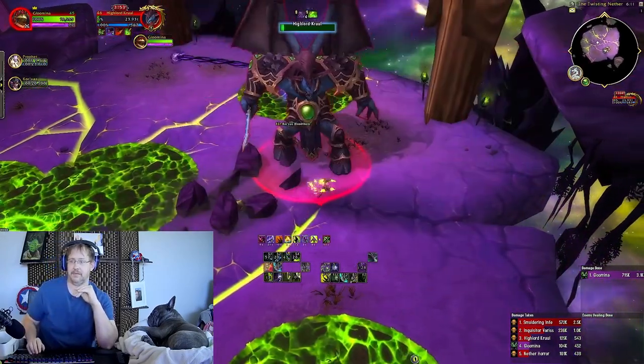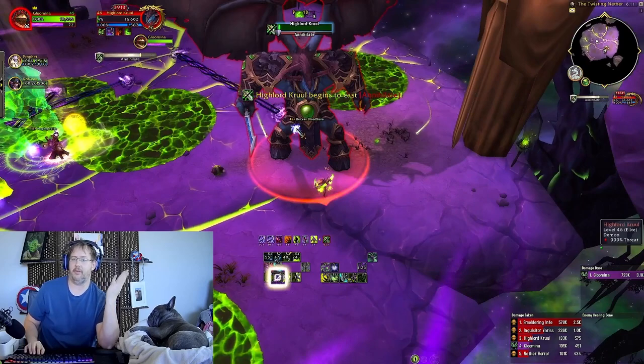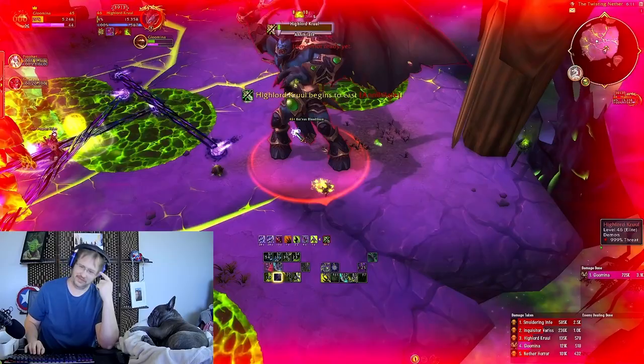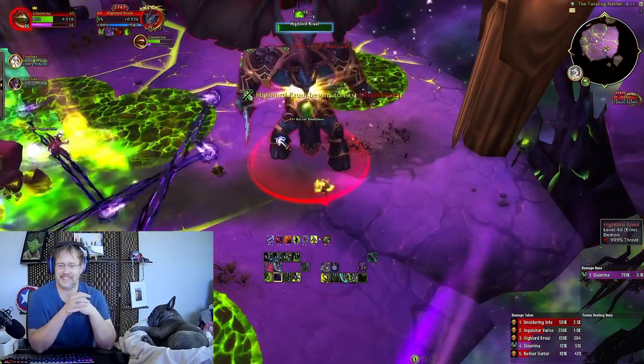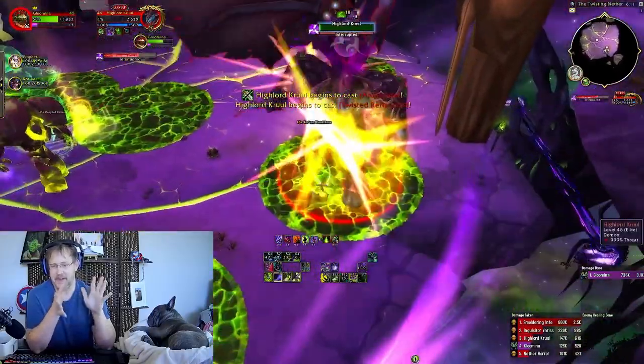Let's see what we got here — we have a Fiery Brand. This is 40% reduction. It was like 15k. All I had was Calcified Spikes — I didn't have any armor from Demon Spikes, I didn't have anything else.